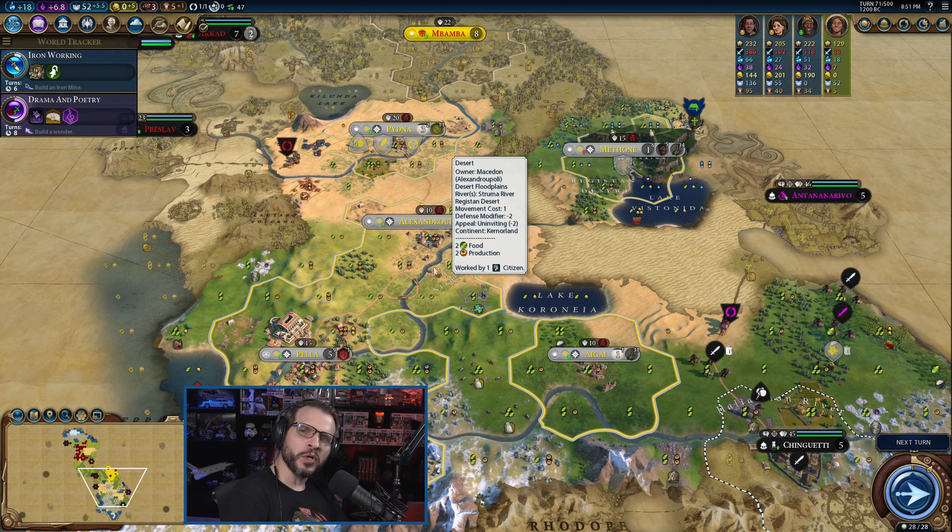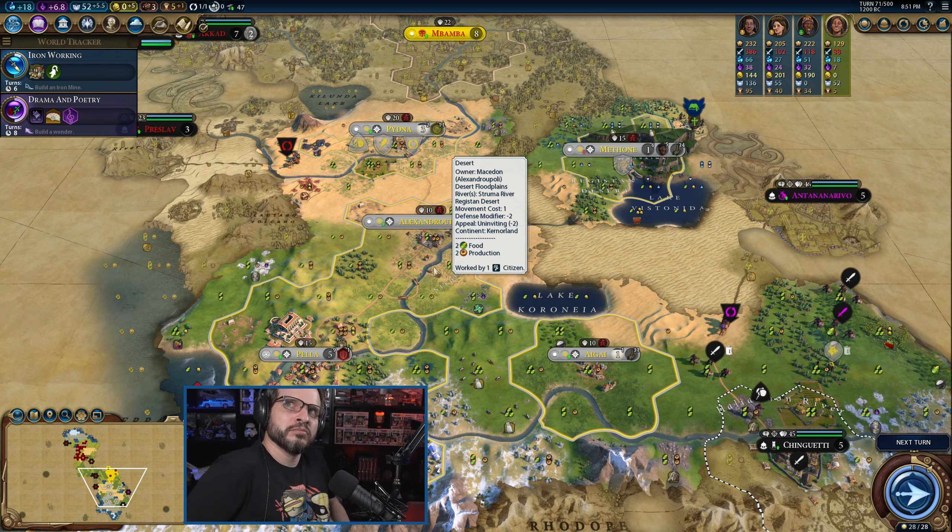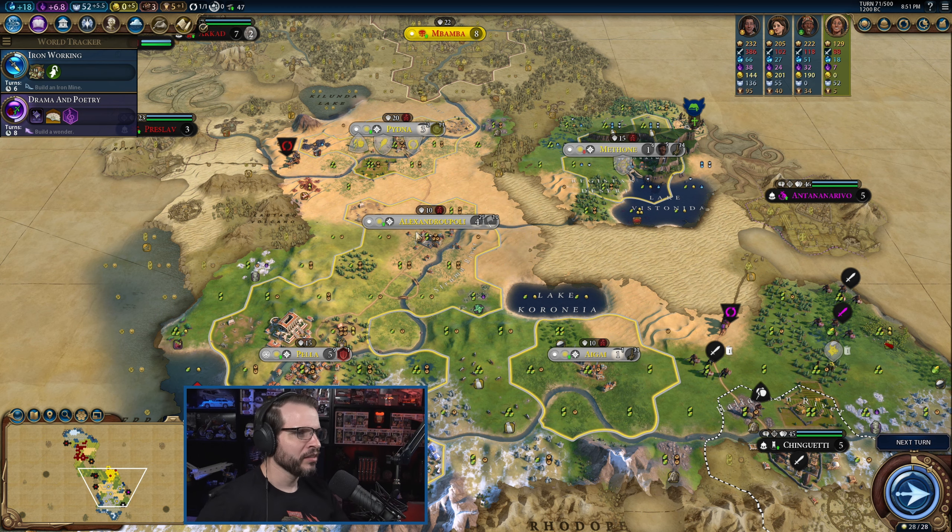Hello, this is Broyer, and welcome back to another episode of our let's play for Civilization 6, as we continue our Alexander run, trying to be a bit more methodical, maybe less aggressive. 'Less aggressive Alexander' would be kind of funny compared to some of the other things.